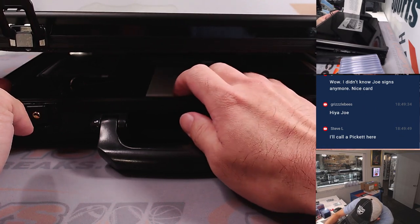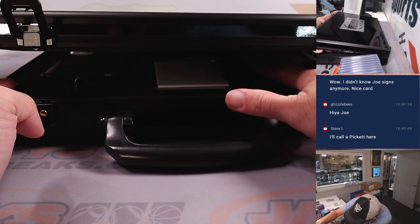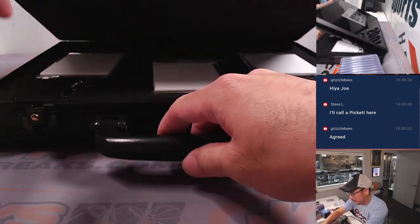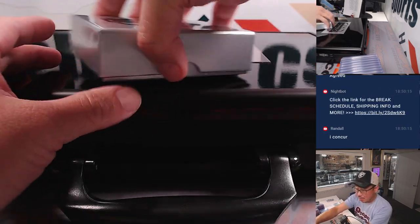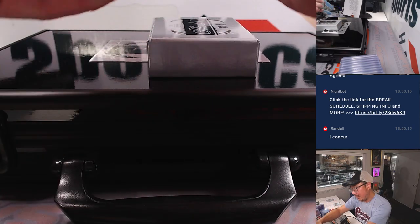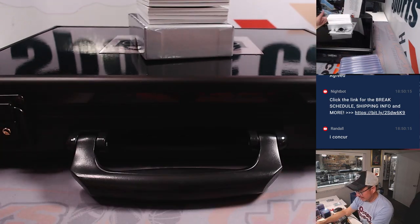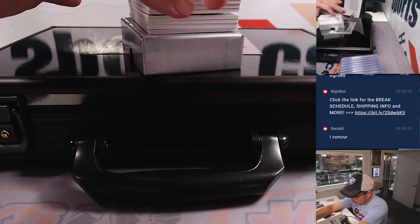Looks like we've got some sort of relic in the middle, looks like another gem on the right side, and I can see the shadows of a squiggly autograph on the left side. We'll do those encased cards first. I love the black briefcases — they are real sleek. Empty box, and away we go. Good luck with the second briefcase, everybody.